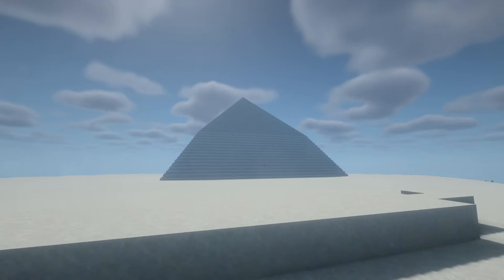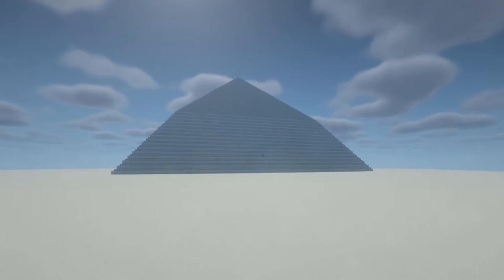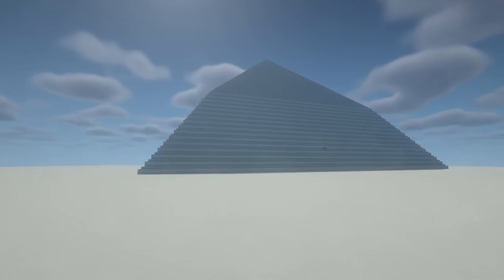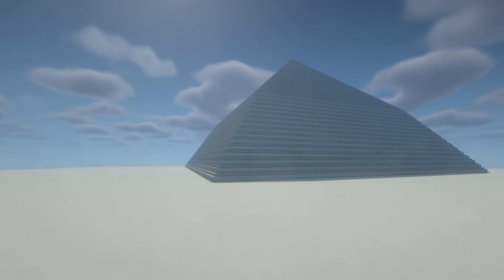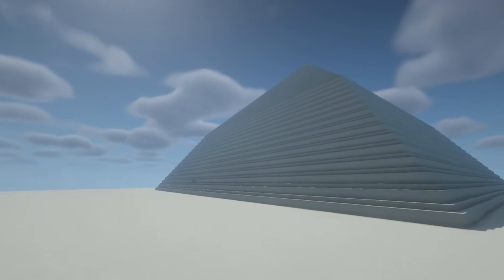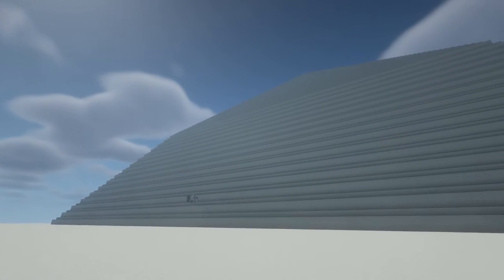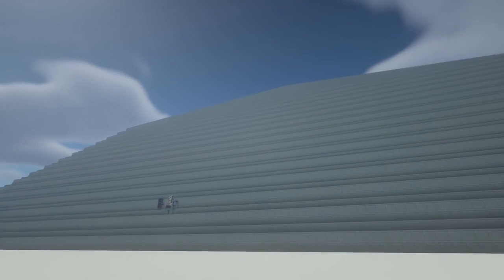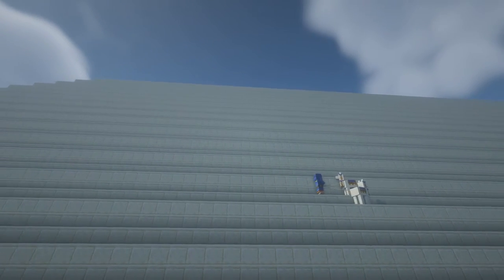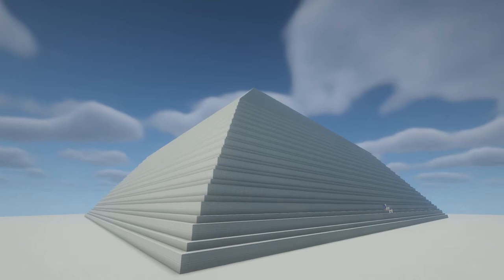There are those who point to this not being structural instability as the reason behind the slope change, but rather point to religious and symbolic meanings as the rationale. Either way, the facts are that the slope of the pyramid's sides were adjusted, and I'll let you be the judge as to perhaps the reason why. The Bent Pyramid is also unique to all other Egyptian pyramids — not simply because it's bent, but also because it's the only one to still have its original outer polished limestone layer intact.